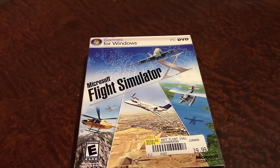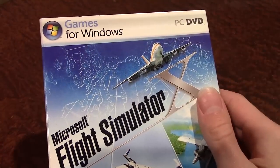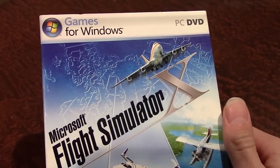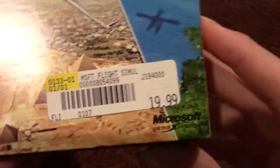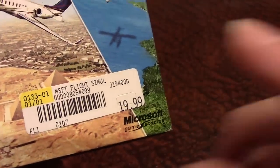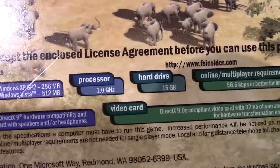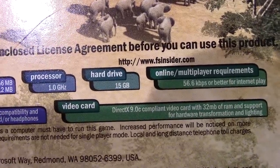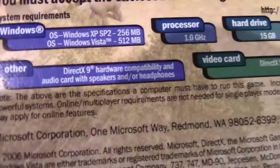I'm going to install this on my modern Windows 10 PC and see how it works. So this is the box it comes in — it says 'Games for Windows' at the top and 'PC DVD.' This was around the time Microsoft was branding all their games that way. It cost $19.99 — not sure if that was the launch price or a discount — but I paid only five bucks, which I thought was a pretty good deal. The specs on the back require at least Windows XP SP2 or Vista, 256 or 512MB of RAM, a 1GHz processor, and 15GB of hard drive space.